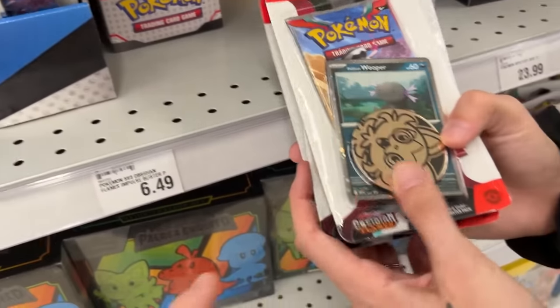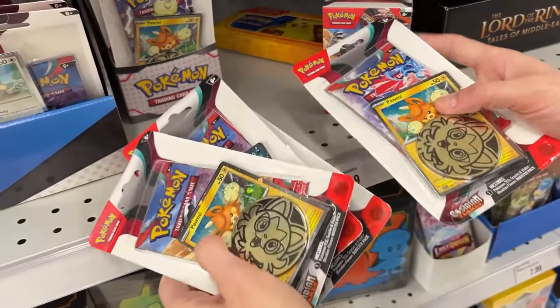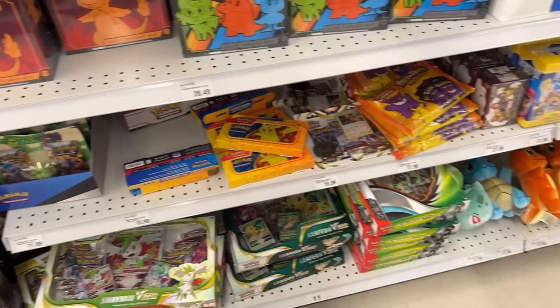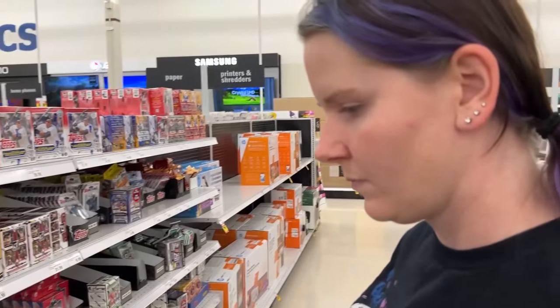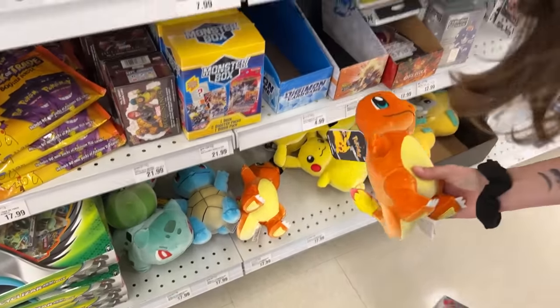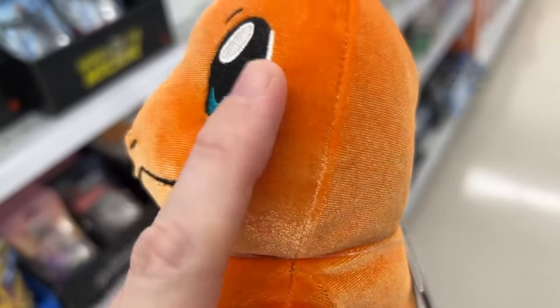So there's two of those — Wooper and it looks like Pawmi right? All right, go ahead and get one of each of those. Oh no — the mini binder album. It's always that one that we can't find. Marie, what'd you do with it? Oh look — that's one of those velvety ones. So that's the Charmander — way different material than the other plushies you typically see.